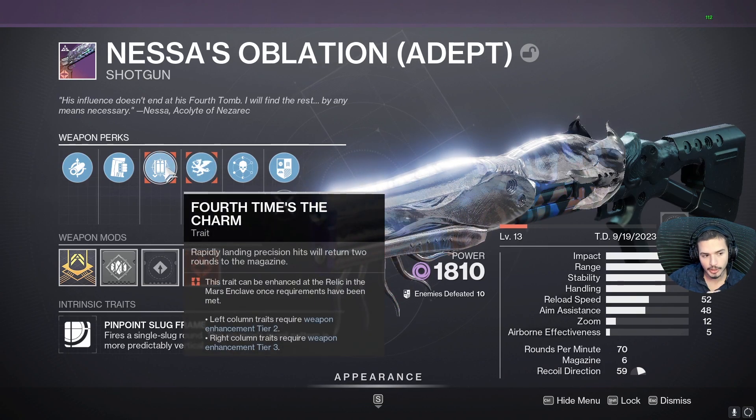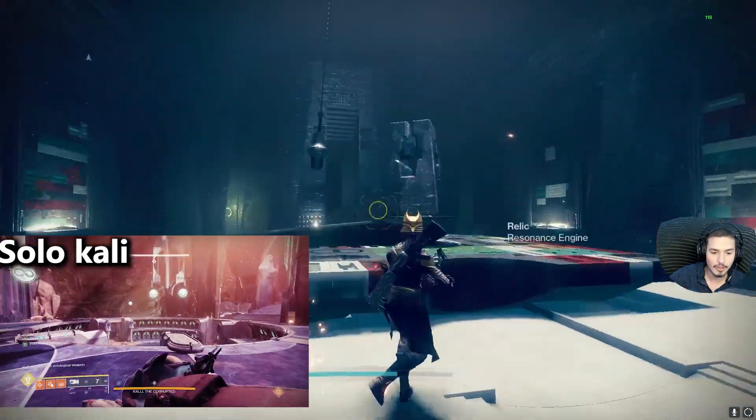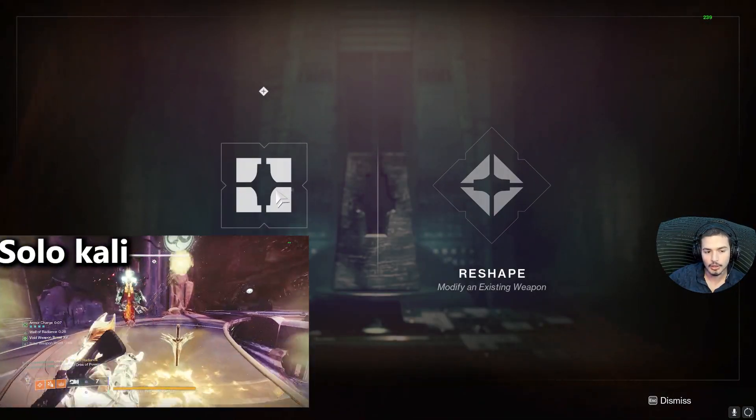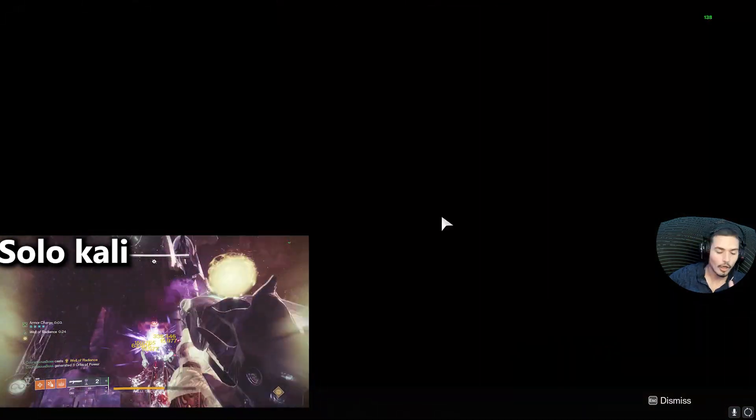Fourth Time the Charm is sadly not working, otherwise this would have been way better. The way to get this glitched and use it to one-phase Calus, for example, is very easy. Go to the crafting table first — you shape both Nessus Oblation and also Succession. If you have the adept one, you only have to craft Succession.